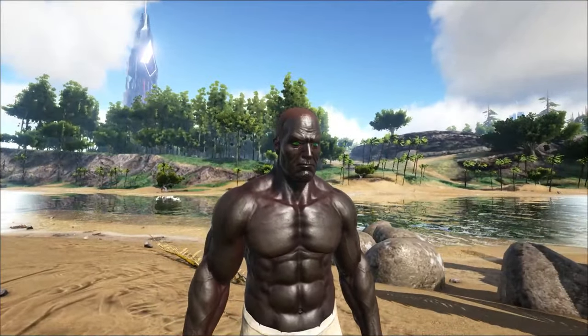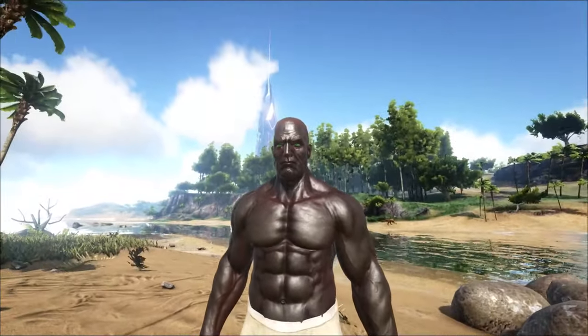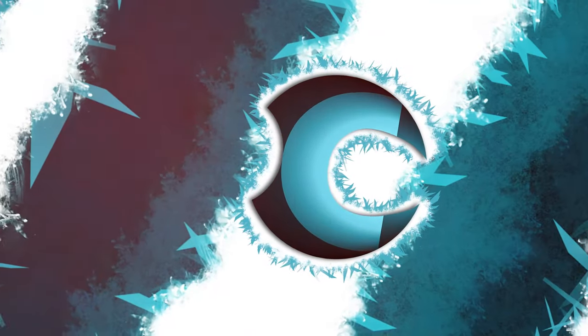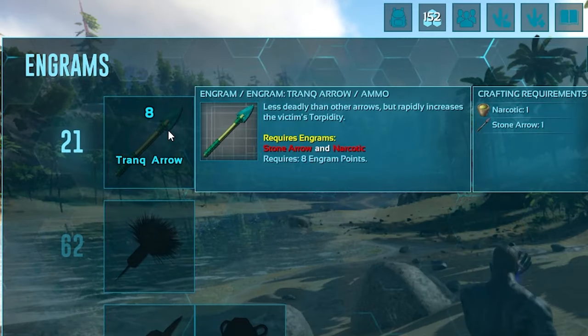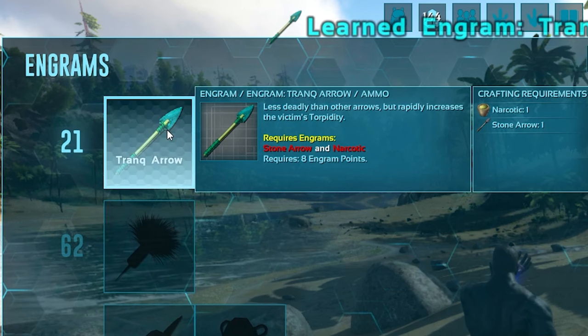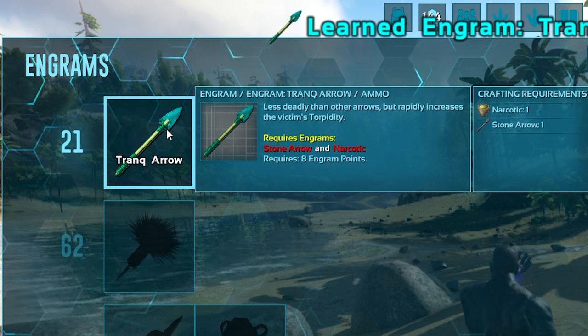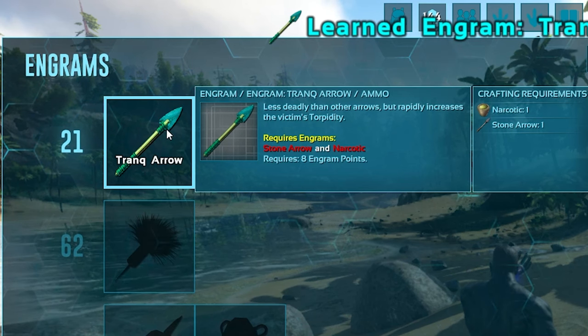If you guys are new to ARK, this tutorial will be helpful for how to make tranquilizer arrows so that you can tame your first dinosaurs in the game. You can see that you unlock tranq arrows at level 21, and it requires narcotic and stone arrow. But some people might not know how to make narcotic if you're that new to the game.